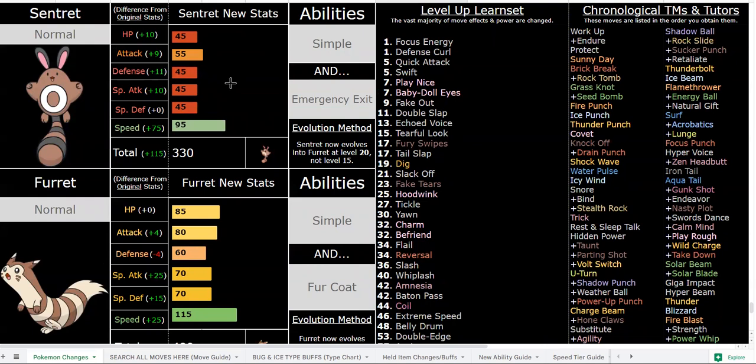I could talk about Simple options first. The pre-evolution, Sentret, will evolve at level 20, just in time for Hala. You'll have access to Simple early game which you can use with Defense Curl and Workup, both of which are great. With Defense Curl you get +2 Defense, with Workup you get +2 Attack and Special Attack with Simple. Nothing else has access to setup moves like that early game, so Sentret is really unique in that sense.